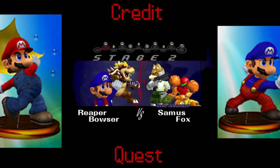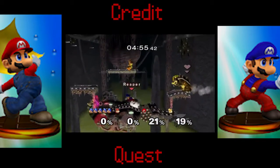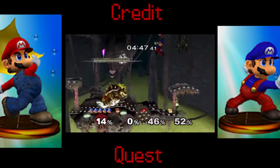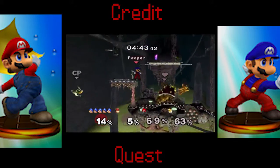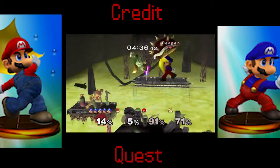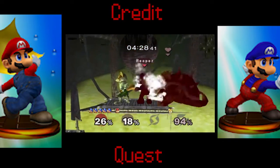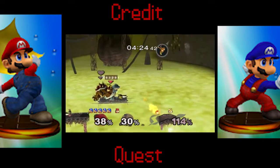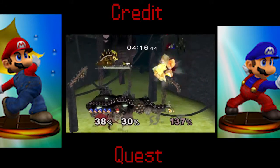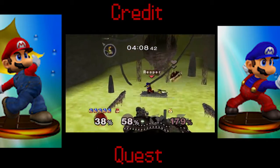Basic rundown on Smash Brothers controls: A does regular attacks. You can use up on the control stick or Y and X to jump. B is for special moves — you've got four of them in this game: one for up, the special button, down, and then left and right — plus one for just standing still. You can hold L and R to put up a shield, and hit Z to grab.